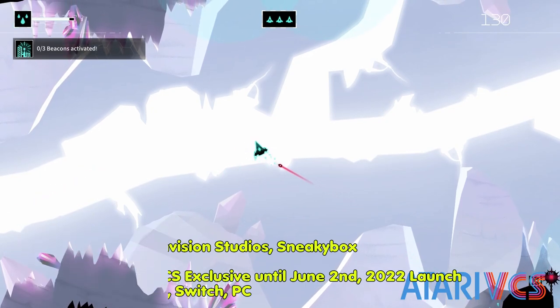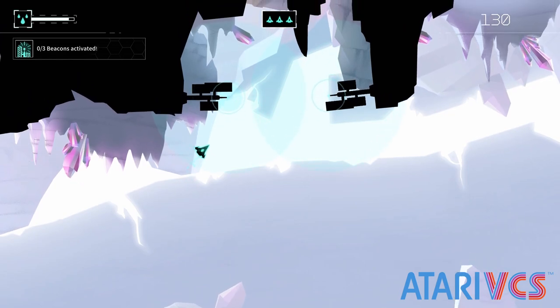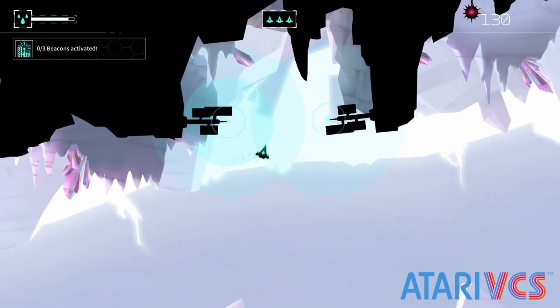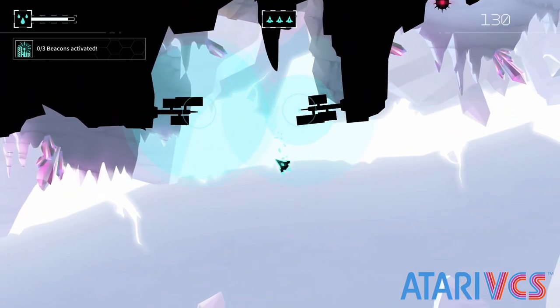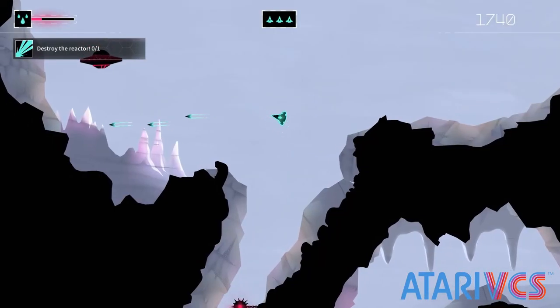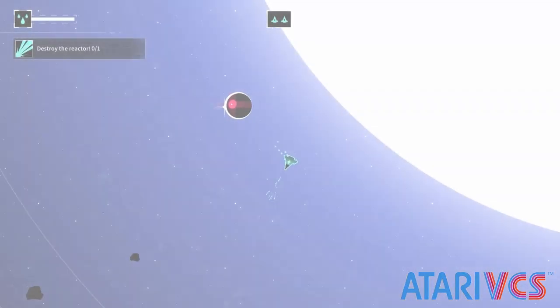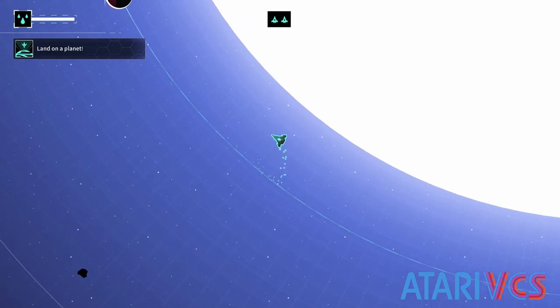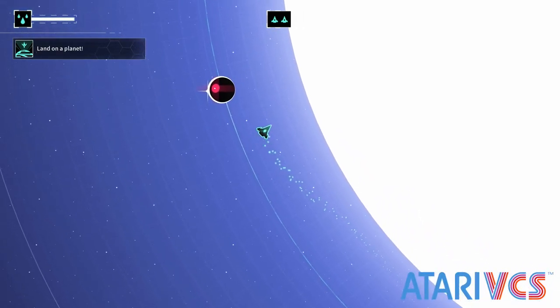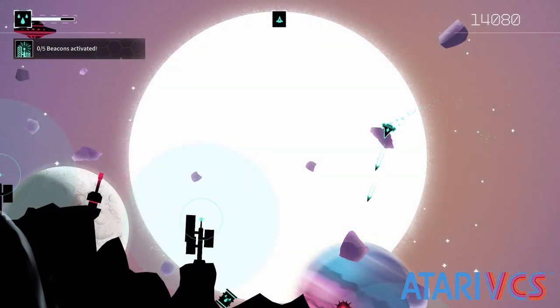Gravitar is an infamously difficult early 80s arcade vector graphics game that took the controls of Asteroids, added a tractor beam and shield, then added the gravity mechanics of Lunar Lander to create a cave shooter and solar system overworld game that was so tough that a lot of people, myself included, never really played it since it was a painfully quick way to lose 25 cents. The arcade game was meant to be a conversion for Asteroids cabinets once they stopped making money, but it was not a big commercial success.